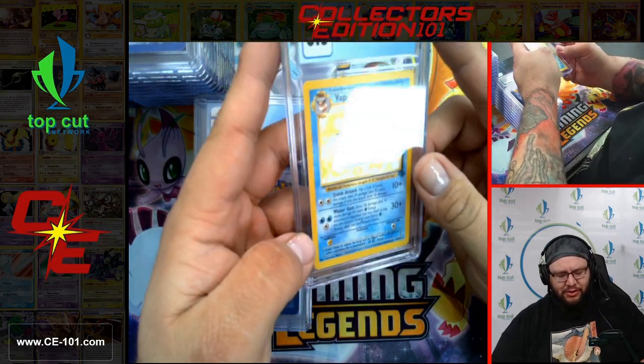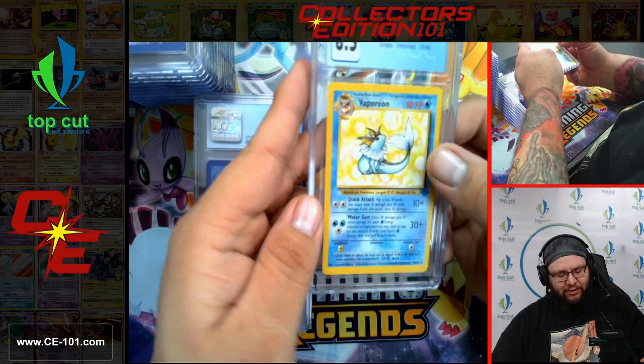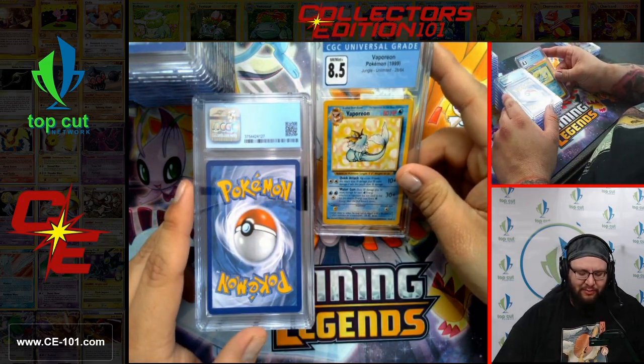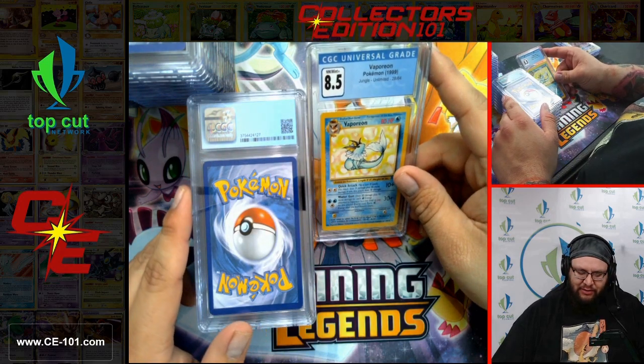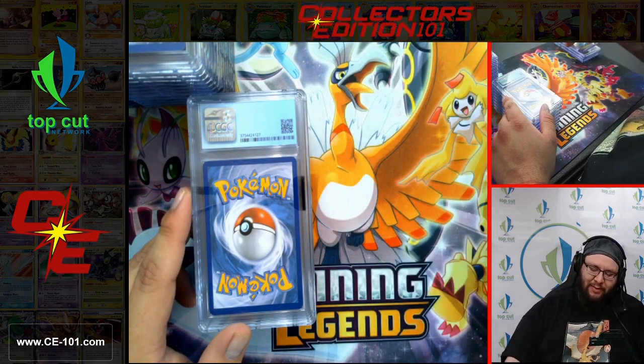Umbreon, 8.5 from Jungle. Love these non-holographics from Jungle — I think they turned out super amazing, seeing all the bubbles and really getting to focus on the art a lot more. That one came back in a beautiful 8.5.